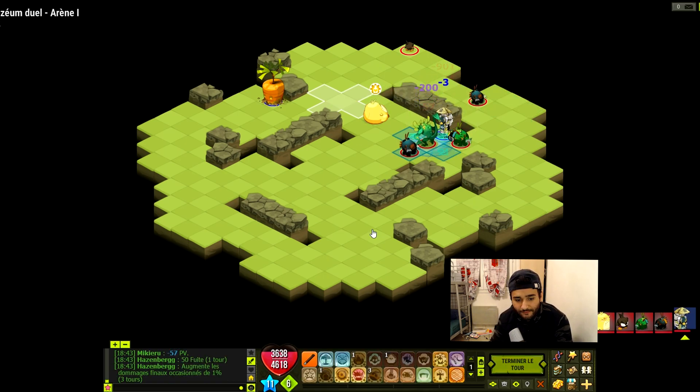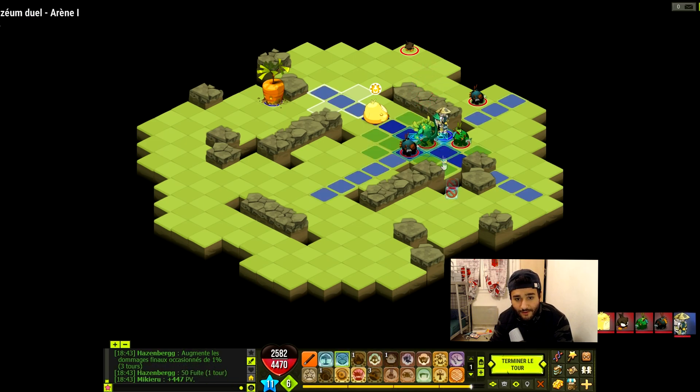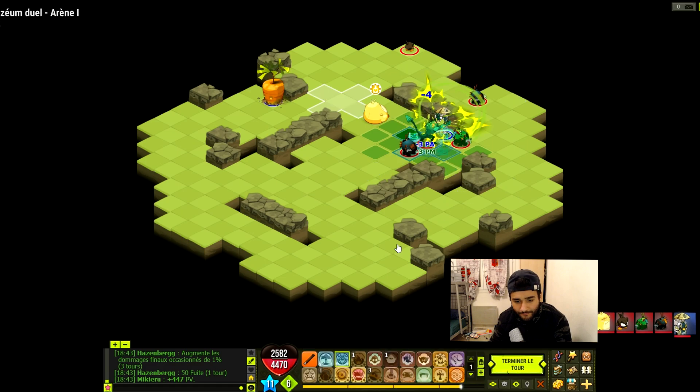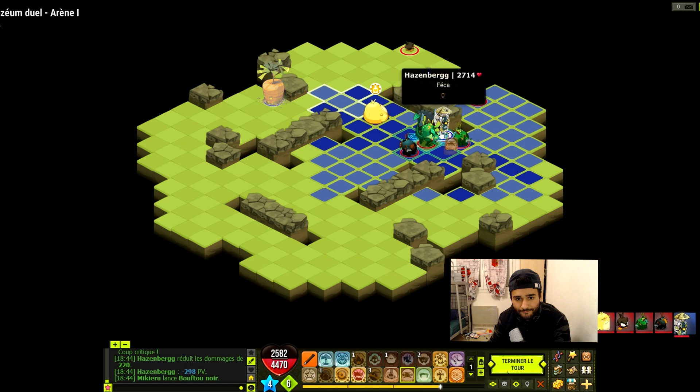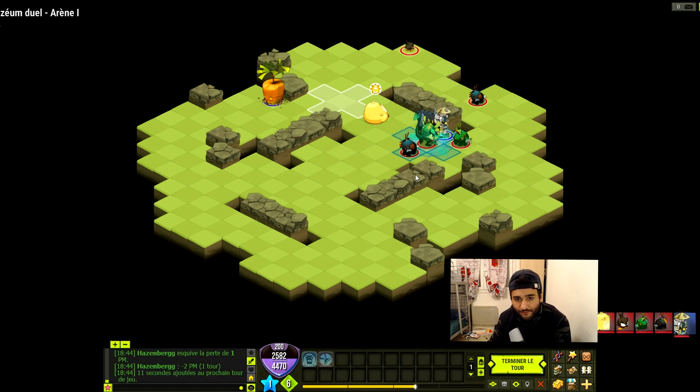Donc il met son truc. Un coup de baguette à 500 quand même. Un coup de sort à 1000, donc il tape quand même beaucoup. Donc on va mettre une onde aquatique et un crapaud noir. On va lui enlever du PM avec Fossil. Comme ça il perd pas mal de PM. La pesanteur qui tombe.